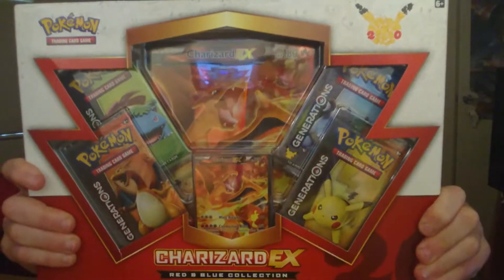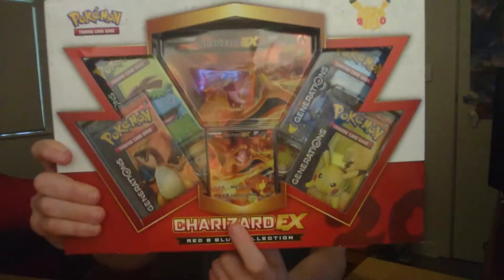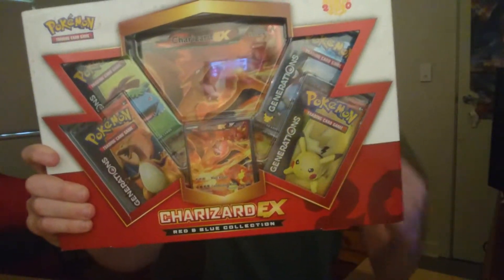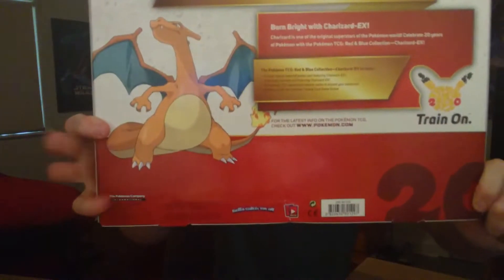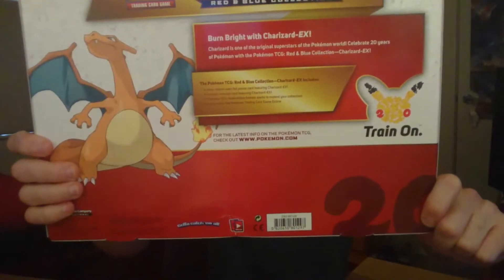We're back with none other than the Charizard EX Red and Blue Collection Box. Check out that Fuller card, check out that Jumbo card, and four Generations Packs. You saw the quality of the Generations Packs in the last box — if you haven't yet, definitely check out the link below. We opened up the Venusaur version. Check out the back of the Charizard Box. I'm just so hyped to check these cards out. Let's open them up, check out that Fuller card, and break into those booster packs.